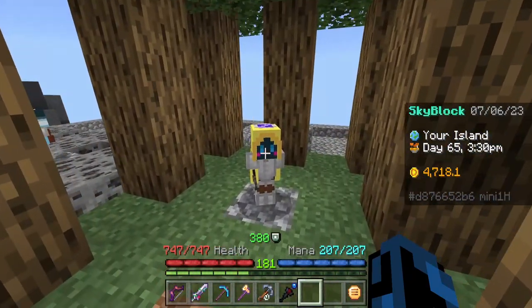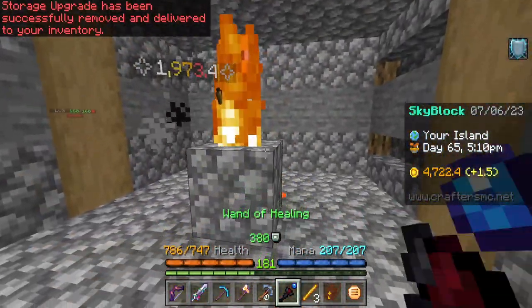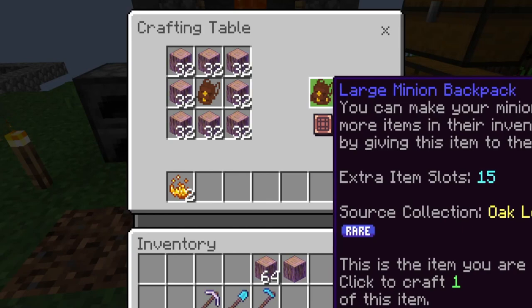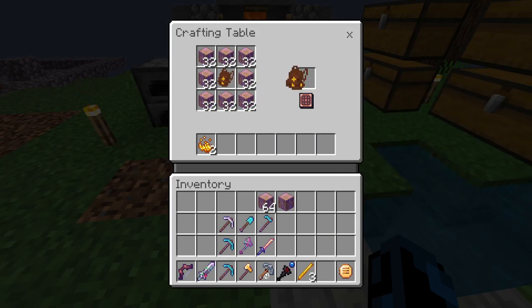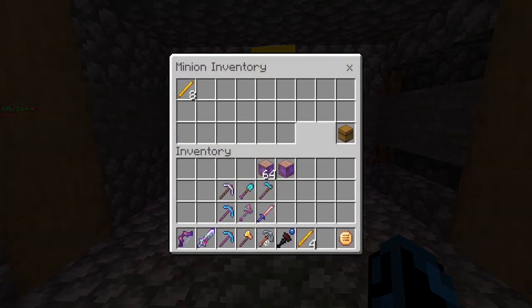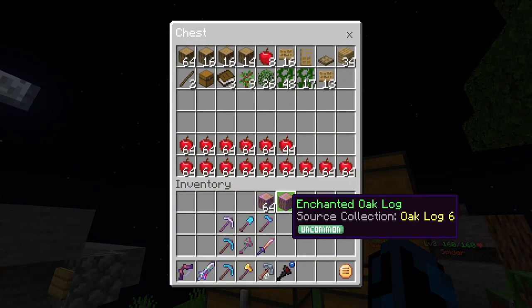Last episode we gave our oak log minion a compactor and we should now have a ton of enchanted logs. If we take the medium minion backpack out of our level 7 blaze minion we should be able to upgrade it to a large minion backpack. I don't think we're gonna be crafting a lot of these because it is so expensive and we don't really need that much inventory space, but I do want to craft one. Giving it back to our blaze minion they should now have a ton of storage - that was insanely expensive so we're just gonna stick with medium minion backpacks for right now.